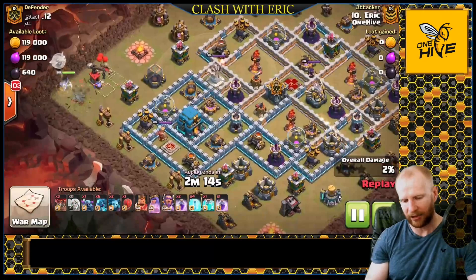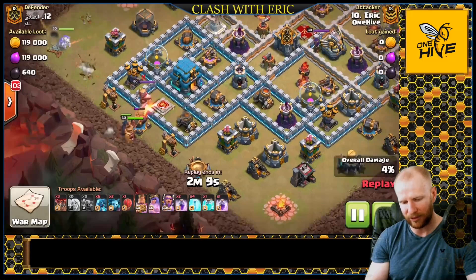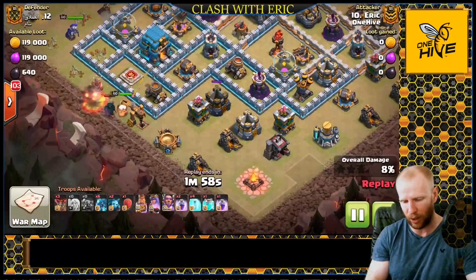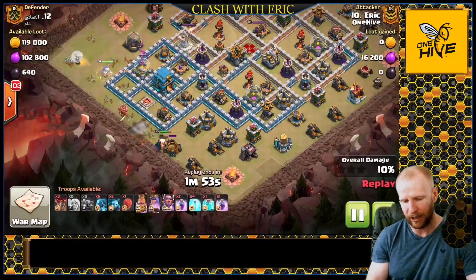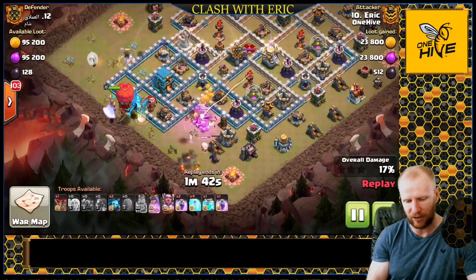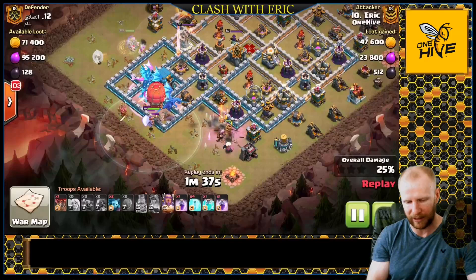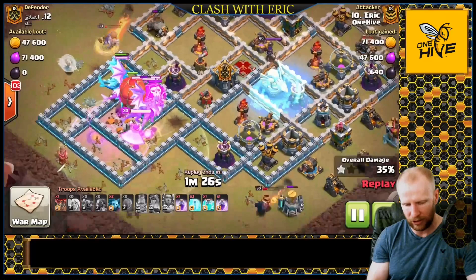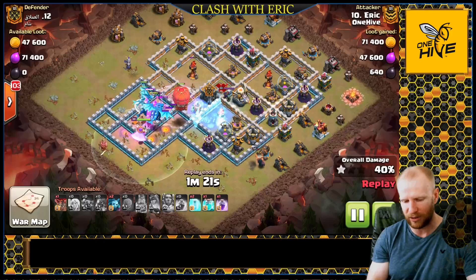Now let's check out my own attack from war number one. I started off with a queen charge, using a Pekka and the King to go in together — the Pekka's job was to tank the enemy king while my King was fighting him, so they could work together and I could preserve my King's health to continue pushing through the trash. The Queen went the other way. I popped the King ability, then sent in just two balloons as coco-loons in front of the E-Drags, along with the Battle Blimp and the Warden. One balloon finds a black mine. The queen takes some heavy damage, pops her ability, but was a little short — she takes too much damage from a ground X-Bow and goes down.